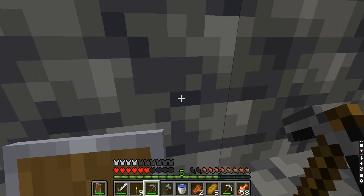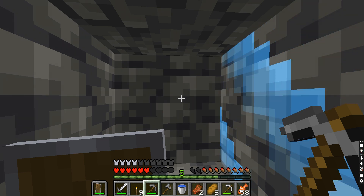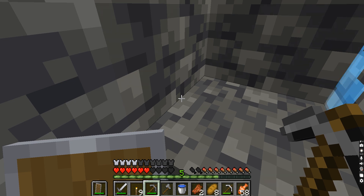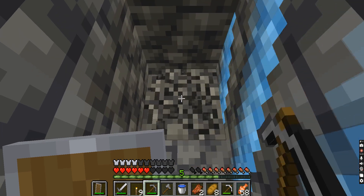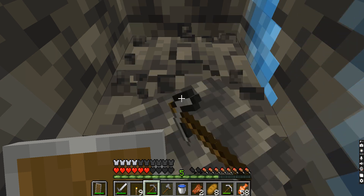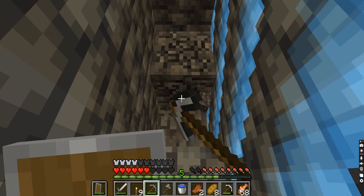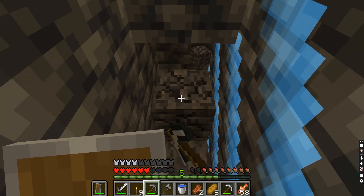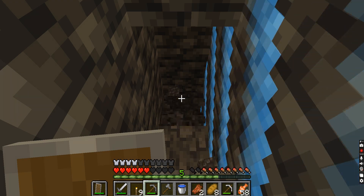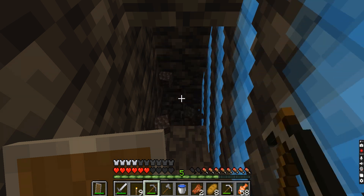I think I hear one of the warden things. Is there really a warden down here? I hear a warden — the sound of sensors, and also a zombie somewhere to the left. I can't fight a warden like this. There's no way. Sounds like one.